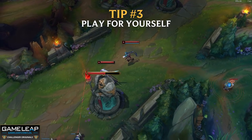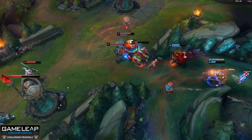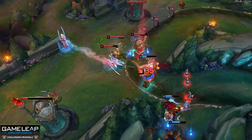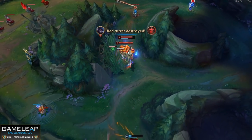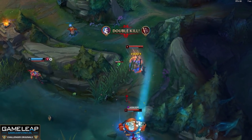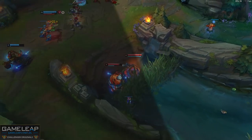Number 3: screw the team, play for yourself — in other words, play for gold for yourself. Way too many players, especially in high elos, are held back by thinking their team matters. They see one assist ping from their jungler or a rift herald and run down to it, giving up guaranteed gold and experience. Being selfish and making decisions based off your own gold and experience is a much more consistent way of playing the game.